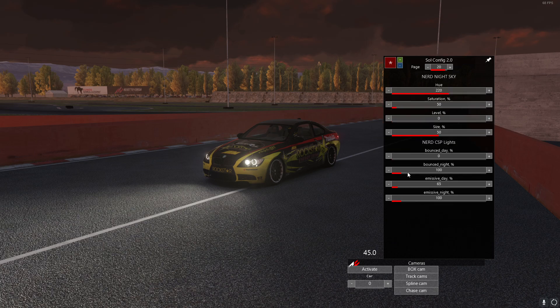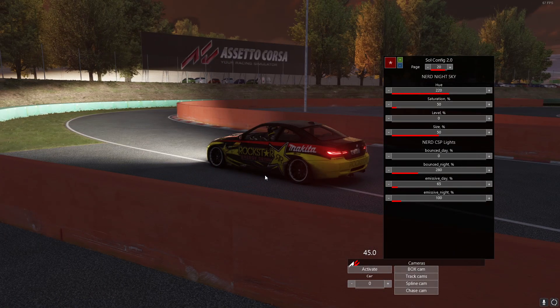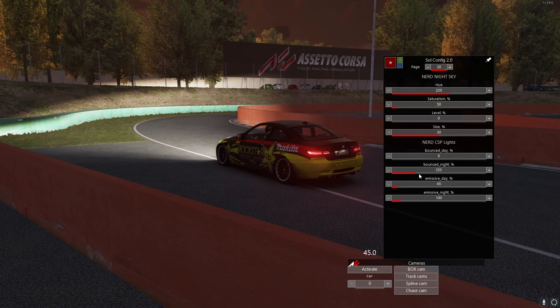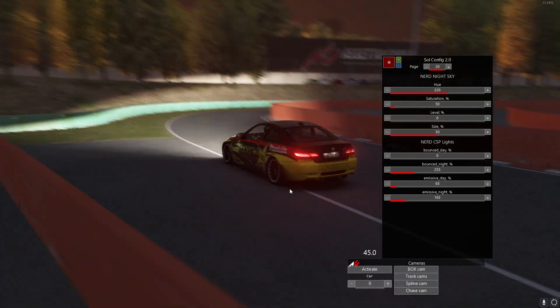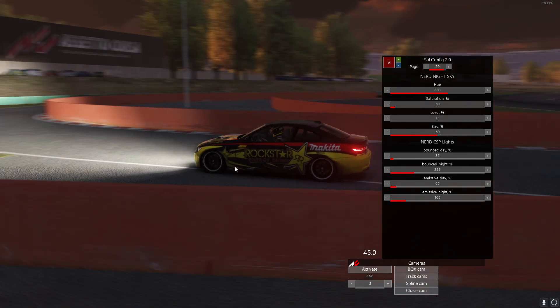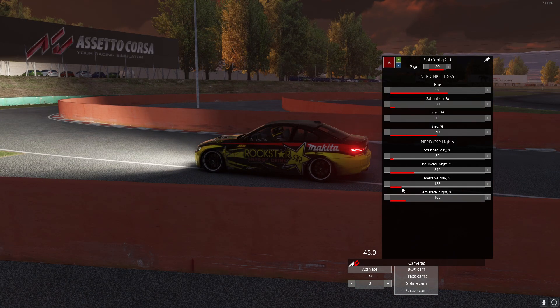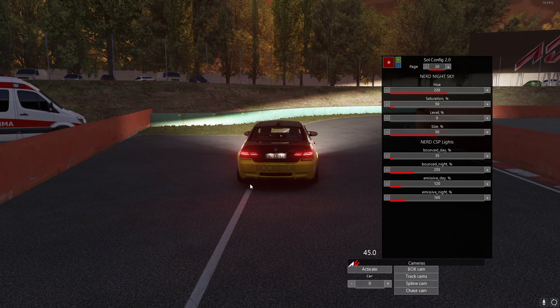Now I'm just going to change my bounce light — as you can see, the more light that's bounced, the brighter and better your headlights are. I want the lights to be a little more emissive at the sunset, so I'm going to have some nice bright lights coming through. We'll also change bounced lights during the day and change emissiveness during the day, then hit the brake lights.